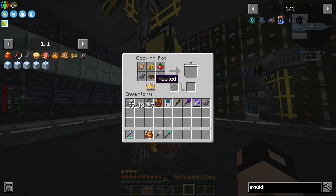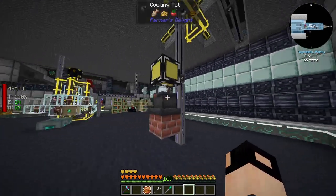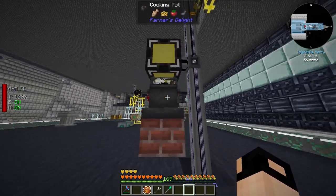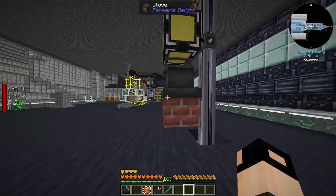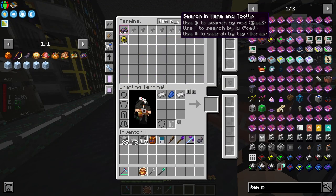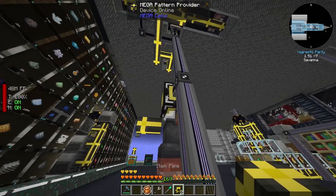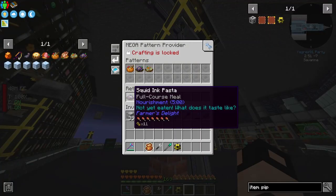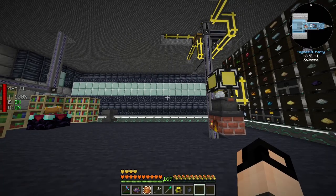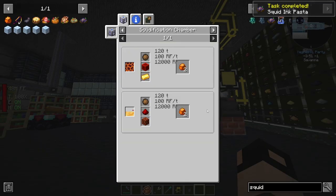The bowl is actually dropping into the cooking pot which is not what we need, so I'll think about how to automate that properly. We also need it to go like this - and there you have it. Very nice, that's handed in.